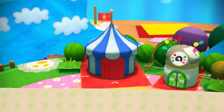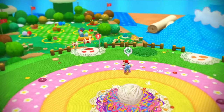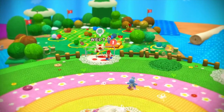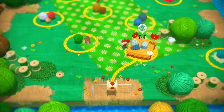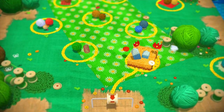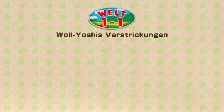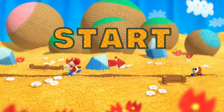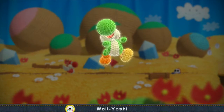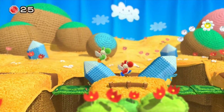Jetzt würde ich sagen, gleich mal das erste Level. Wir stürzen uns in Welt 1-1: Yoshis Verstrickungen. Jetzt bin ich der rote Yoshi – Rot mag ich persönlich lieber. Wir schauen gleich mal, was passiert, wenn wir unser Amiibo drauftun. Süß! Wir haben einen Helfer bekommen, der uns fortan hilft, das Level zu lösen.